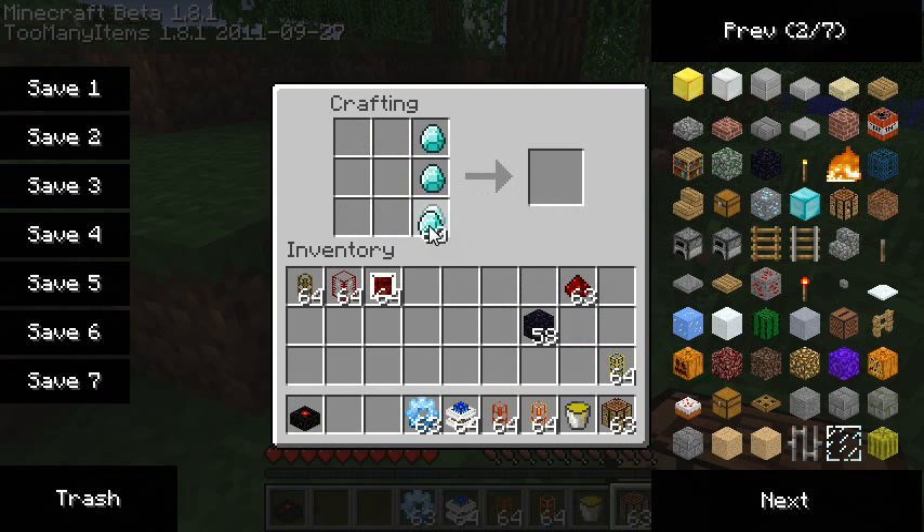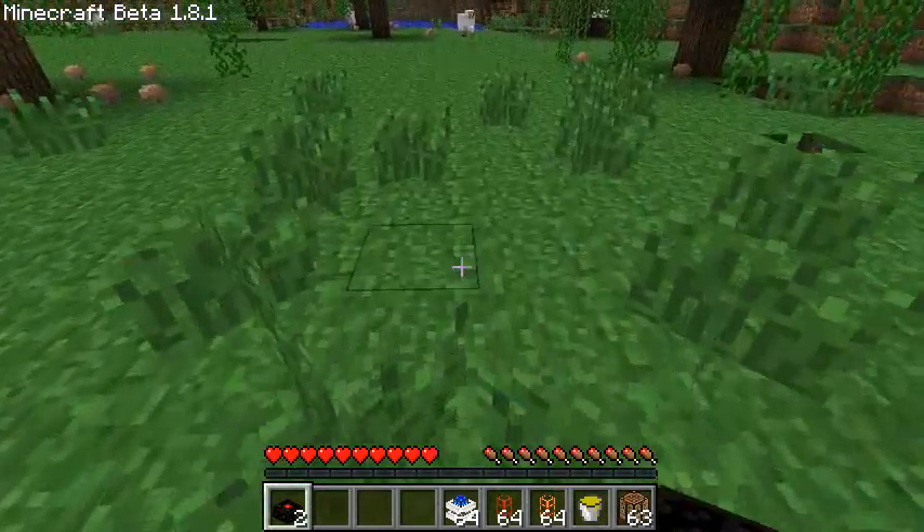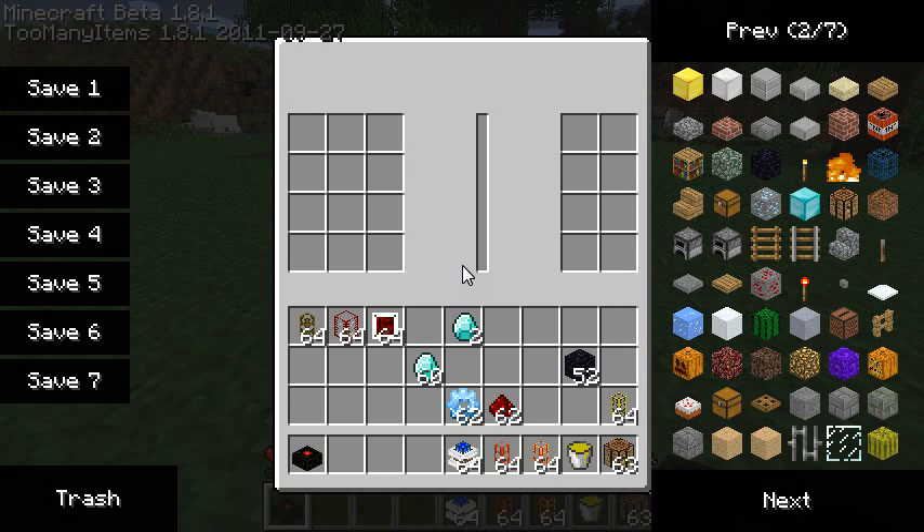Now if I place an assembly table somewhere — let's use here, I've got some space — and I click on it, a new interface opens. Once again, this is an alpha release of BuildCraft, so you can see it's not complete; there's nothing written in some areas and there's work to be done, but it's already pretty functional. This looks a little different from the usual crafting bench: there is a left part which looks like a regular inventory, and the right part which is not clickable or selectable at the moment.